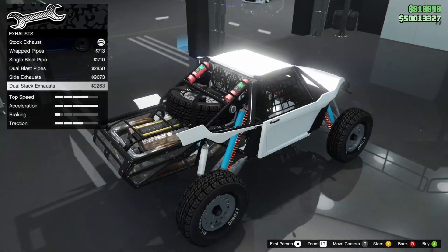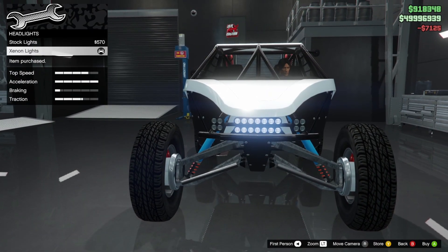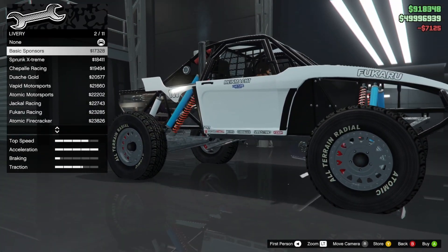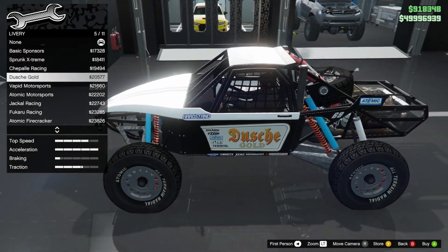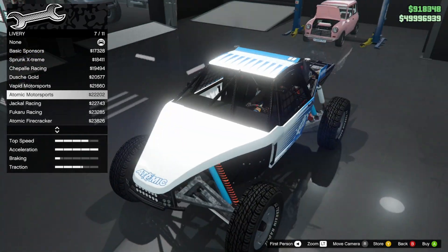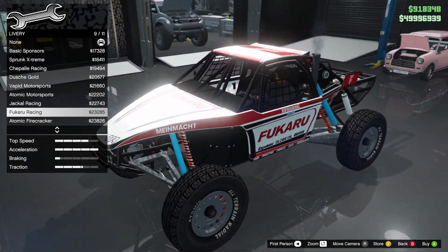I think I'm going to go all out crazy with this car — dual stack exhaust. Giving it Xenon lights. For livery, we have basic sponsorship options: Unique Extreme, Chebel Racing, Dutch Gold, Papoz Motors, Atomic Motorsports, Jackal Racing, and Fugaro Racing.